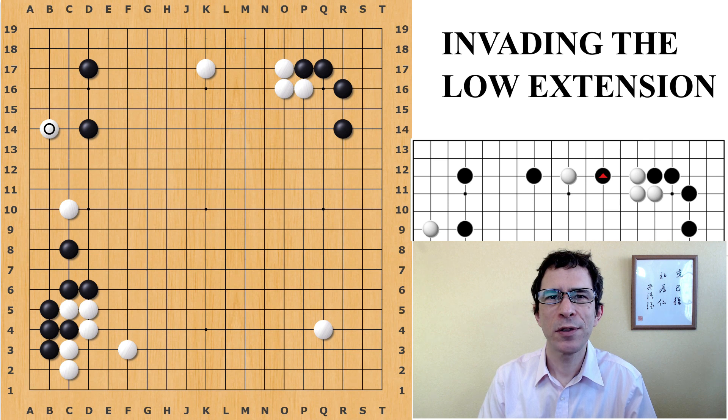Hello, I'm Michael Redman, professional 9-dan go player. In this video I'm going to be talking about the attachment underneath joseki that we see here in the upper right, and the invasion that Black is planning to do against it.